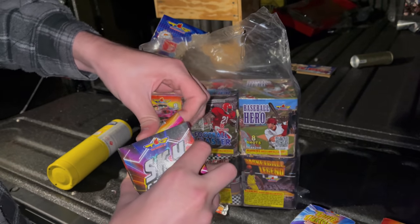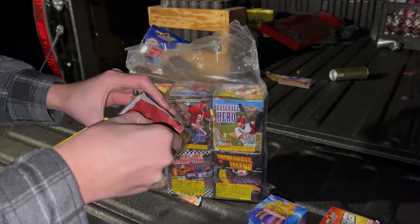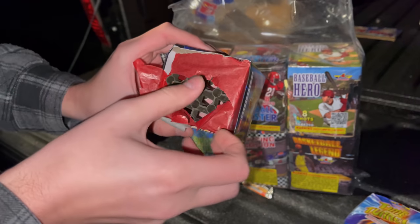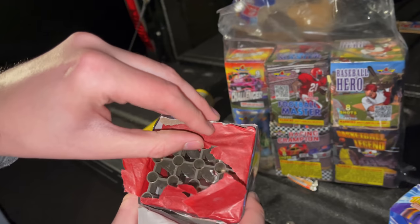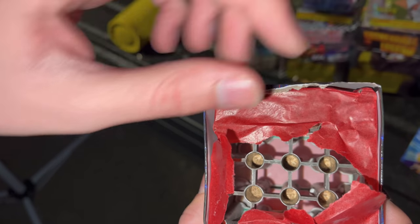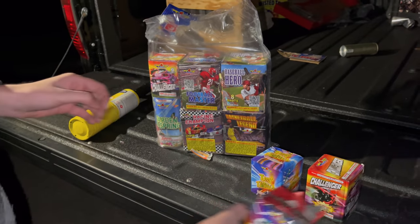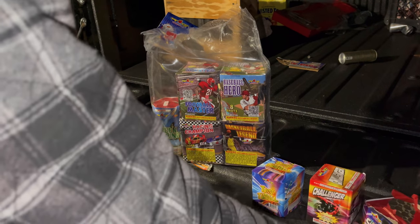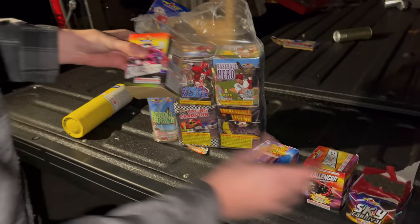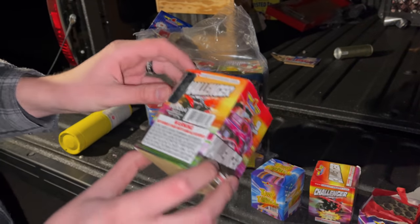This one here is like a Saturn battery, 25 shots — those little whistling ones. Let's open it up to find out. It's like a plastic firework — I've seen that before but not like this. You can see all the fuse on the bottom. It's a plastic mold firework, 25 shots — I think maybe crackling mines, crackling rain, red and green pearls.